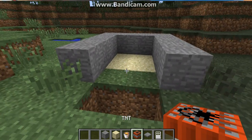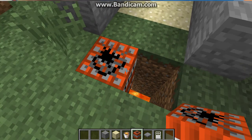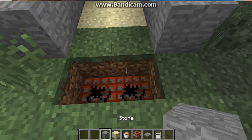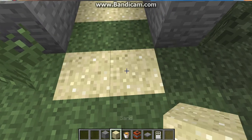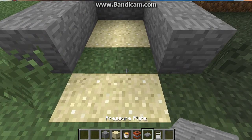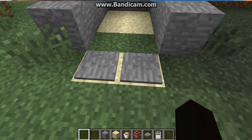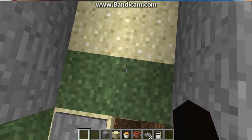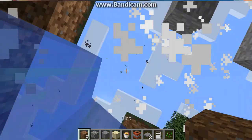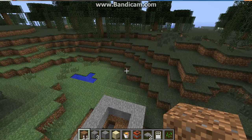And then you put TNT right there. Sand, right? Pretend like that's a house and you have iron doors there. Put that there and the person comes and — oops, I failed, sorry guys — oh no, I died. Yeah, that's one sand trap.